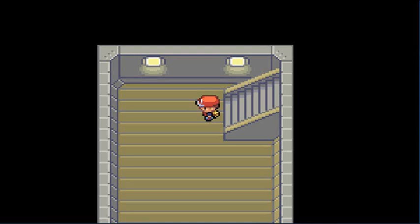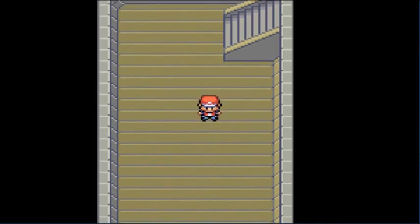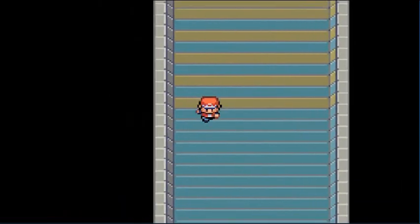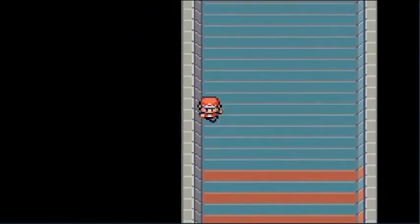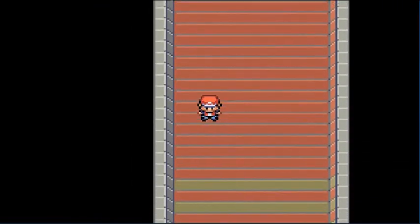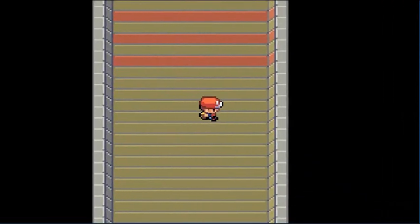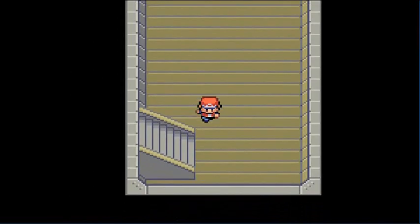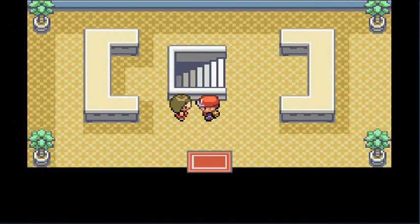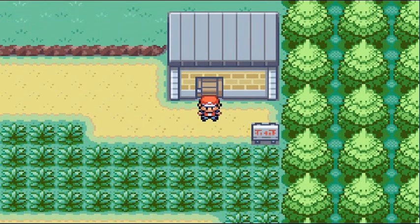Checking the booklet — nothing notable to find. Just pressing buttons left and right through the underground path, getting a little bored. Coming out the other side, a lady mentions people often lose things in the underground path — tried to locate something but no luck. Here we are in Route 6, where we're going to find quite a few trainers and do some on-screen training.